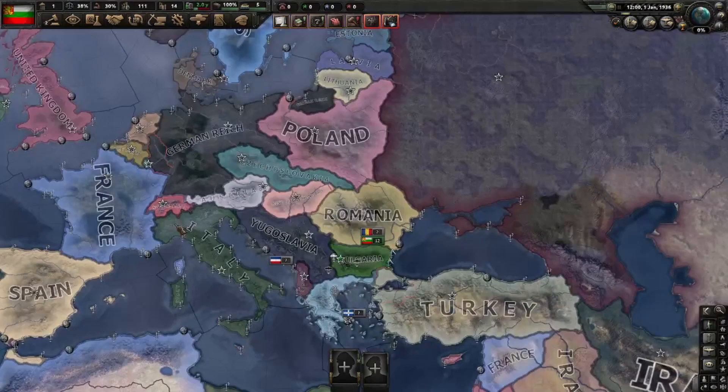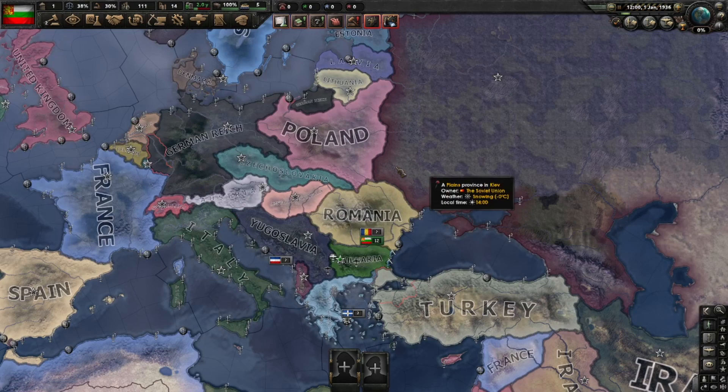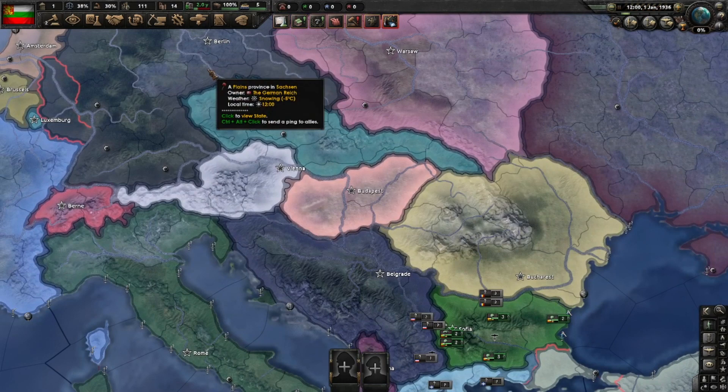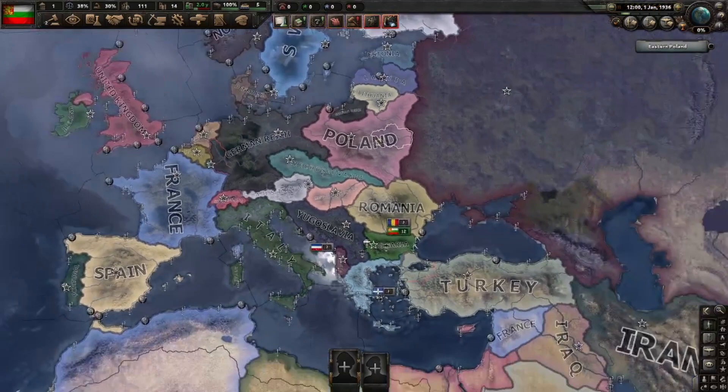There are many paths around this — for instance, you could play Bulgaria staying independent from the big war, sign non-aggression treaties, and go after the Soviets. What we're going to do is build up as fast as possible, take out Hungary; if they join the Axis outright we'll be at war, if not we'll guarantee Poland and join the Allies. Once that's over we can turn east and make a really big Bulgaria.